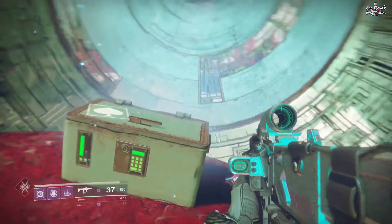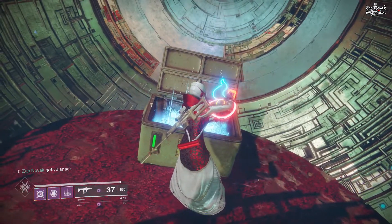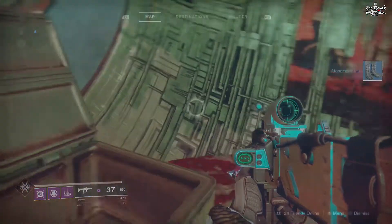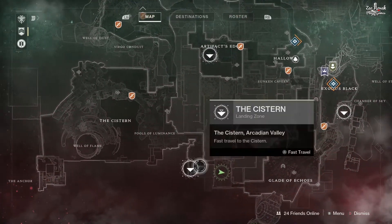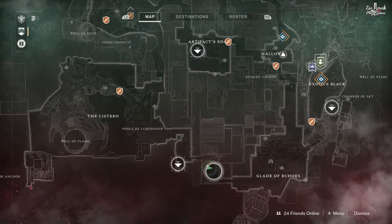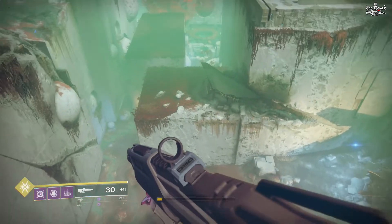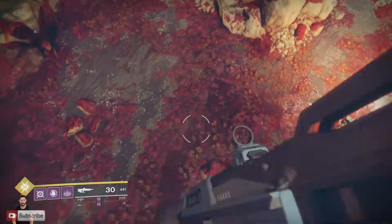Let me know in the comment section — did you guys get anything good from this? So far I haven't gotten anything good from any of these caches. I think I got a legendary engram further along, but it kind of does suck. Moving on to the next one — this one is up where Artifact's Edge is. What you're going to do is spawn in where Artifact's Edge is, jump straight down to the floor, which is a very fun thing to do.